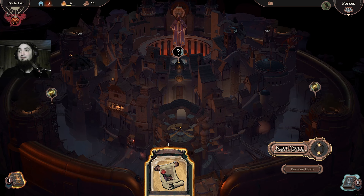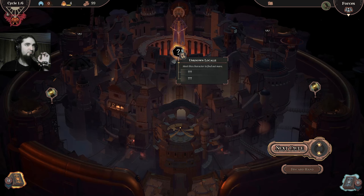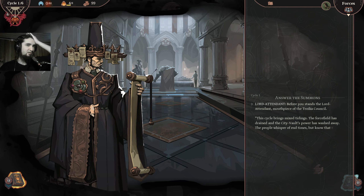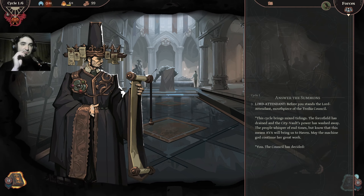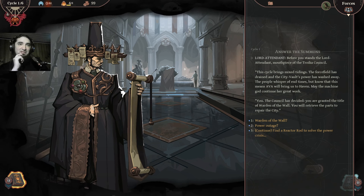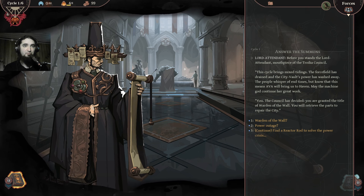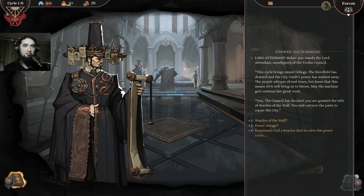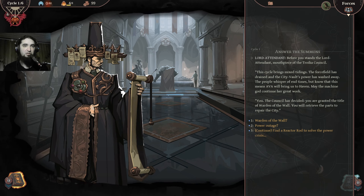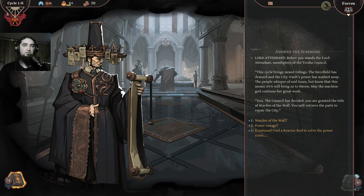A command bearing the blood red seal of the Troika — you will be wise to go. The Lord Attendant, mouthpiece of the Troika Council: the cycle brings mixed tidings, the force field has drained and the city bolt's power has washed away. The people whisper of end of times, but CVA will bring us to haven. May the machine god continue her great work. The council has decided you are granted the title of Warden of the World — you will retrieve the part to repair the city.